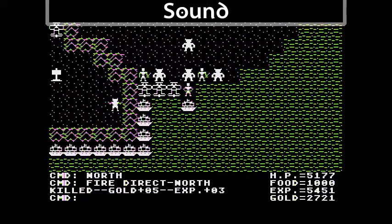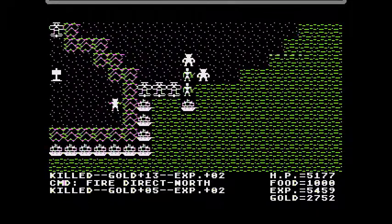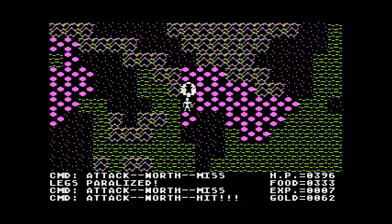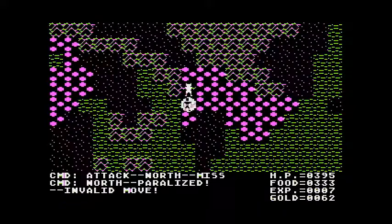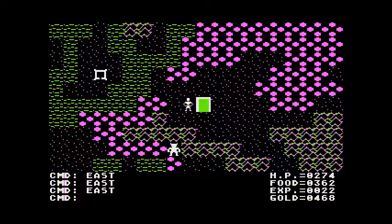There is absolutely no music in Ultima 2. There are a few different sounds which are distinct — some very unique sounding like firing a cannon from the ship or being hit by an enemy — and they serve their purpose but are nothing extraordinary. Some of the sounds are really annoying or just seem out of place, such as the intro warbles and going through portals.